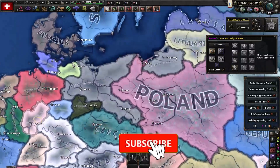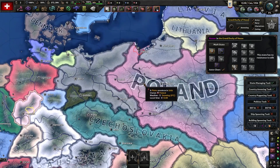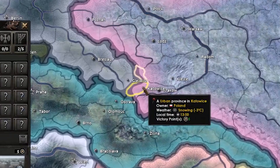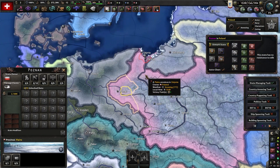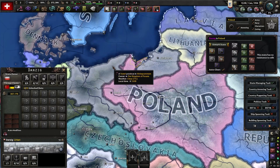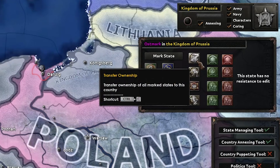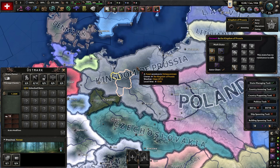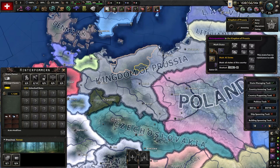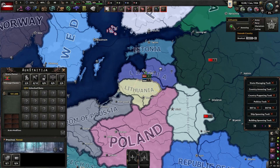Now let's say you don't want Poland to be eaten completely but want to give them their imperial borders. Click on whatever state you want, go to 'Mark State,' and do that for every state you want to add to that nation. Then go back, click anywhere under Prussia, and click 'Transfer Ownership' — and there you go. If you want to core all those lands, just do 'Mark All States' and then 'Add Cores,' and it'll give all the cores to that country.